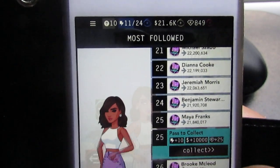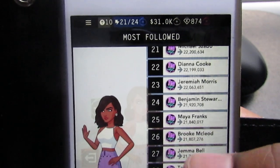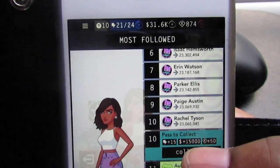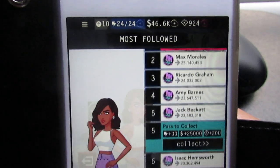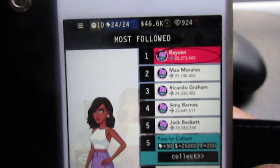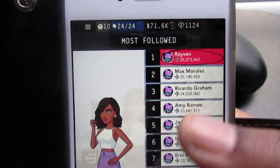At the 25th mark we get 10 more energies, $10,000, and 25 gems — go ahead and collect that. At the 10th spot we get 15 energies, $15,000, and 50 gems — collect that as well. Then at the 5th mark we're going to get 30 energies, $25,000, and 200 gems. I got the money but I didn't get the energy — I probably should have waited until the energy could fill up.